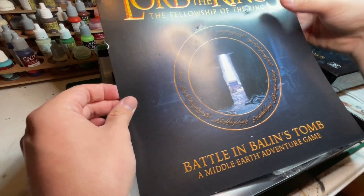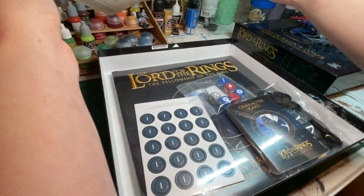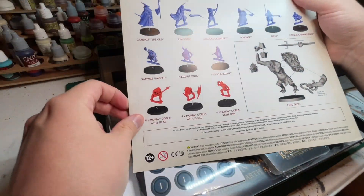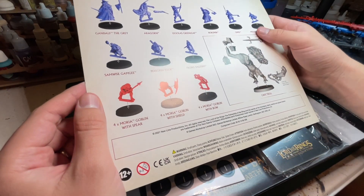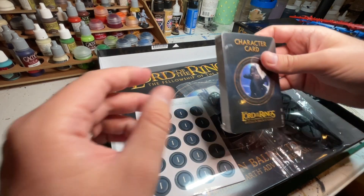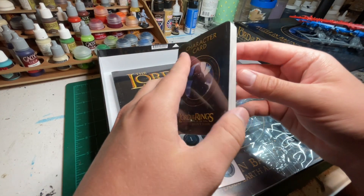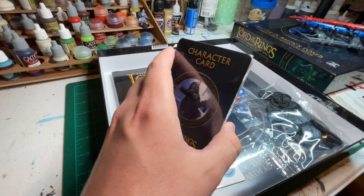Let's see what else is in here. Instructions for assembling the miniatures — don't really need that right now. And character cards for all members of the Fellowship as well as the goblins and the troll.